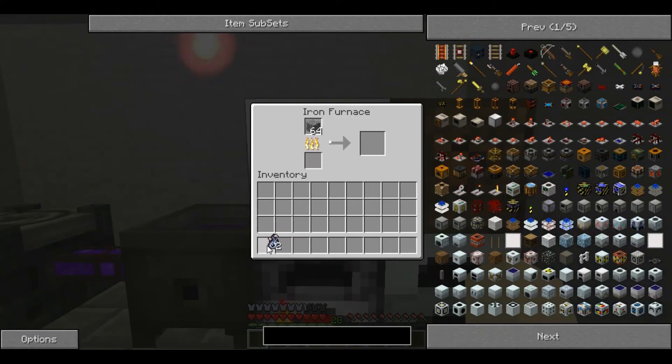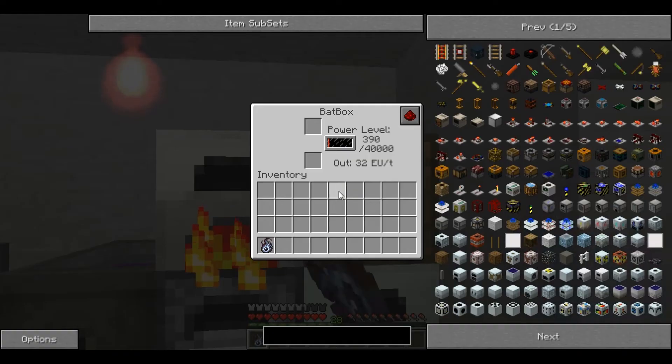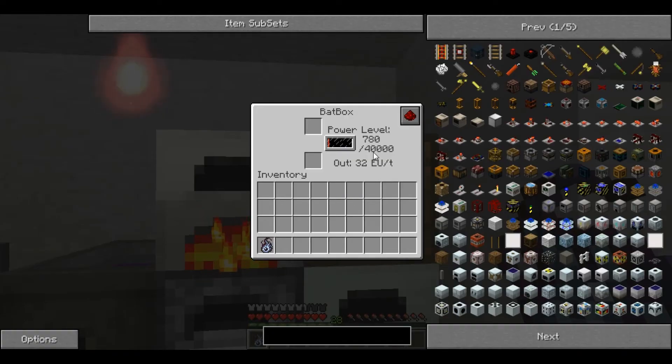And in an iron furnace it can smelt 100 items. Inside an IndustrialCraft generator, it will power for 40,000, which is enough to fill a batbox.